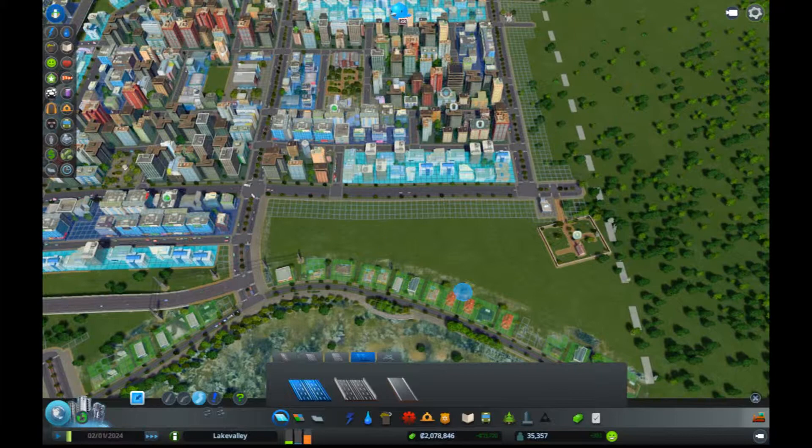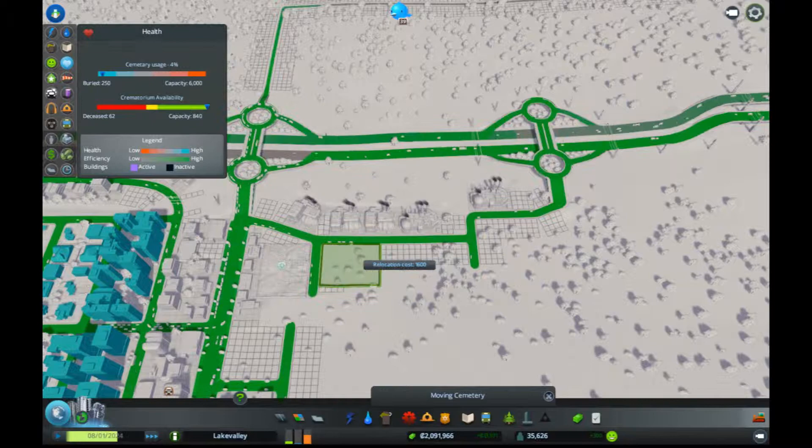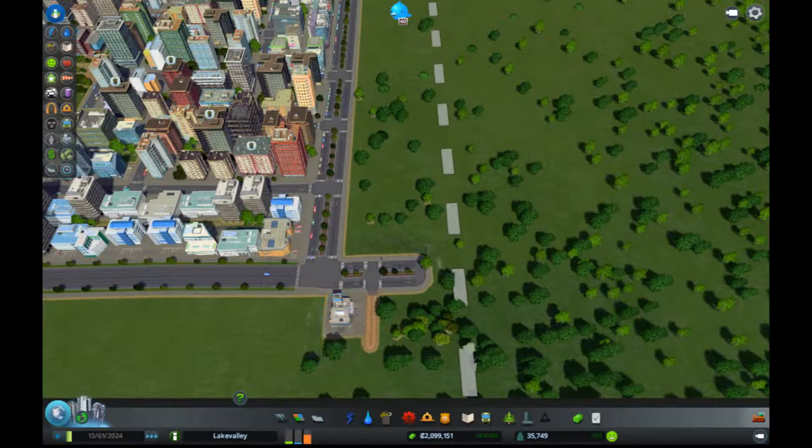Let's check our cemetery — it is finally empty. I think we may just want to destroy it, but that seems like kind of a waste. For now I'm just going to move it, plop it down over here, and turn it off — so we can reuse it without having to buy it again if we want to, but it's out of the way. Excellent — that's working out well.